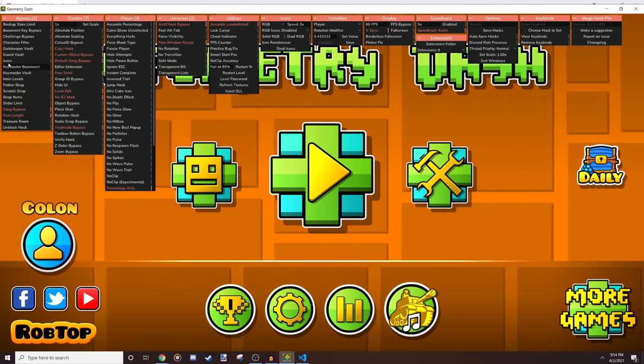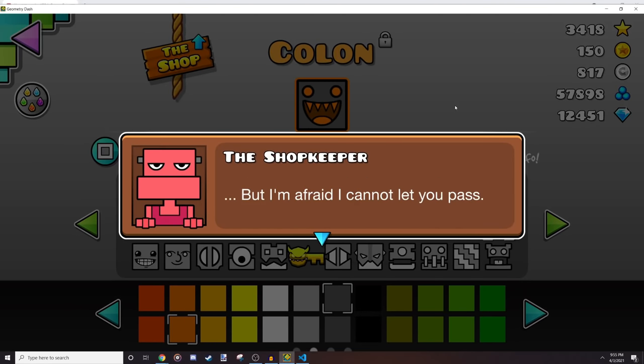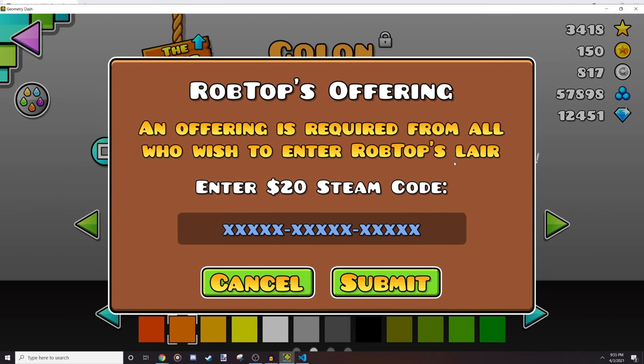If I use the hack to unlock icons you'll see the key texture — it was one of the Meltdown ones. I had to do some fancy editing because all the colors for the key are on color 2, since when you get something in the daily chest the primary color is gray. Once you have that key you can click the lock to head into RobTop's layer, trigger dialogue by pressing 2 on my keyboard, and then clicking the lock again brings up a pop-up asking for a Steam code — you can type whatever you want, it doesn't actually matter.